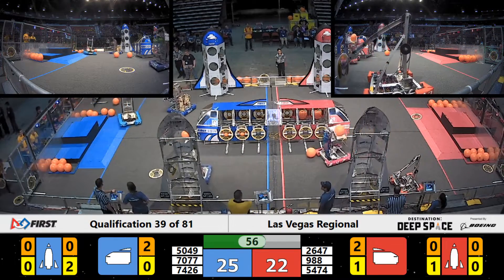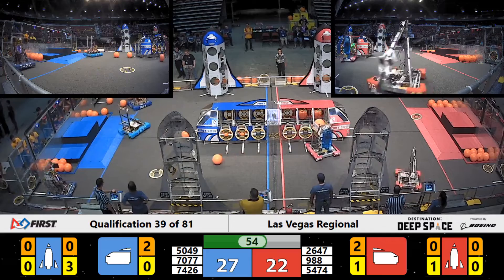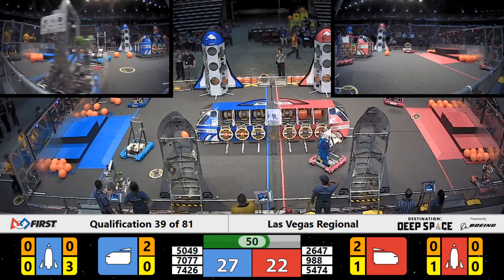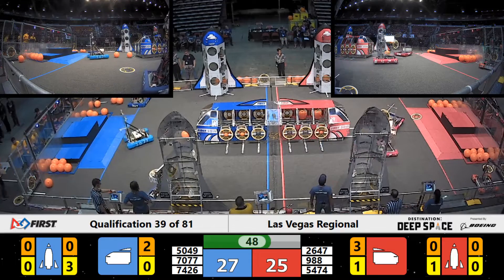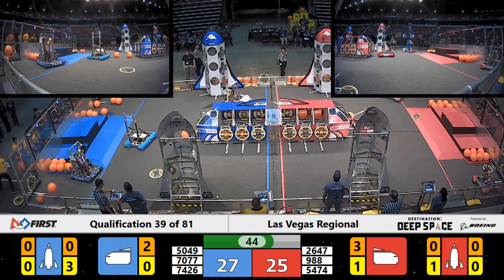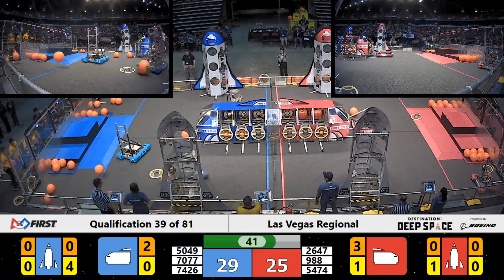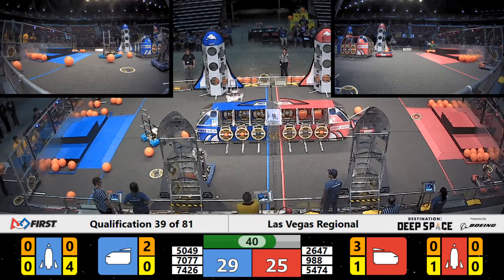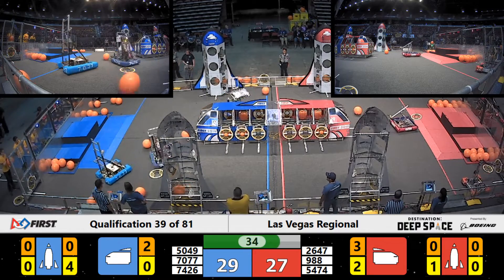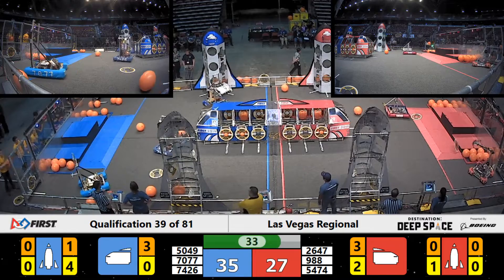Looks like they're just about done with their lower tiers. Team 5474 is already loading up their cargo ship — they have three balls in, three to go on the side panels, and two balls in the front. Team 98 is working to plug that hatch up. Team 7426 is placing a ball and it makes it — places a cargo ball into their rocket ship. They're gonna start loading it up.